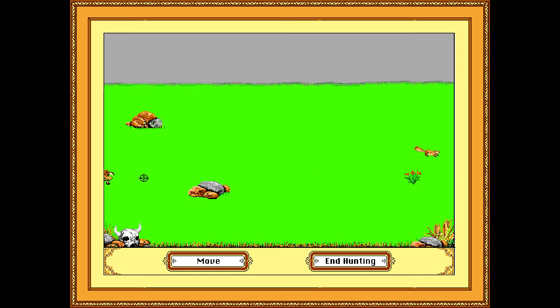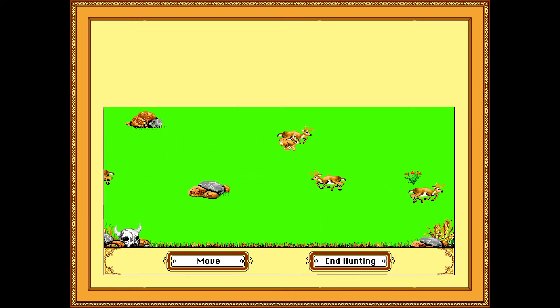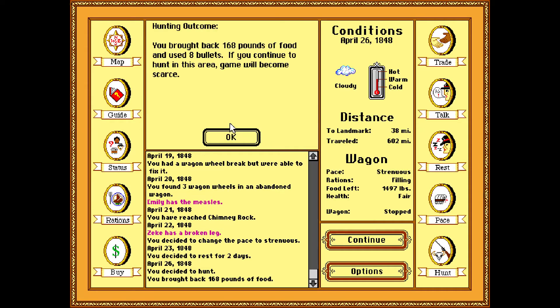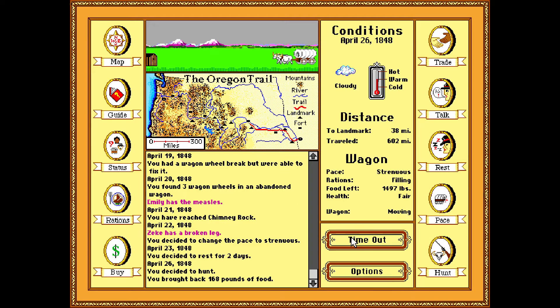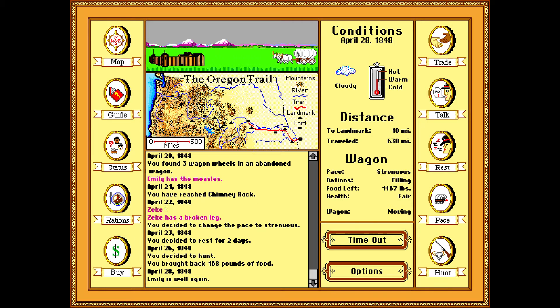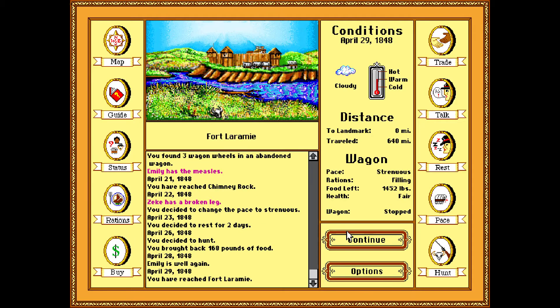The doctor going hunting might not be the best idea while everybody's sick. That's 160 pounds or something — 160 divided by four, so about 40 pounds each, give or take. Hey, Emily doesn't have measles anymore, though Zeke still has a broken leg.